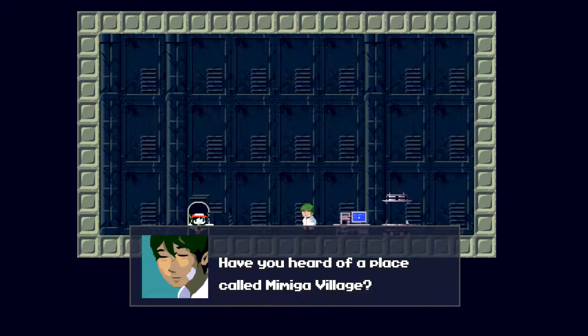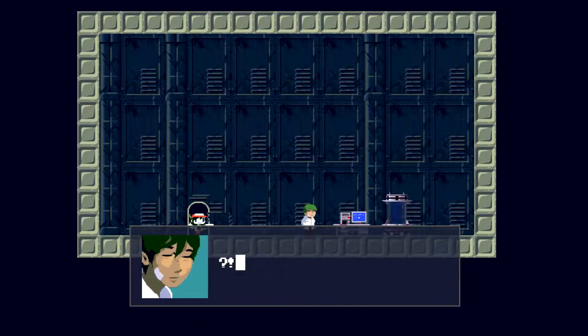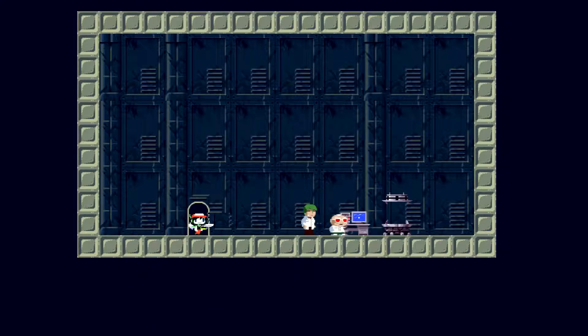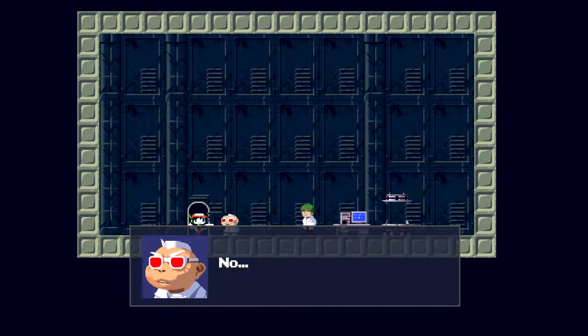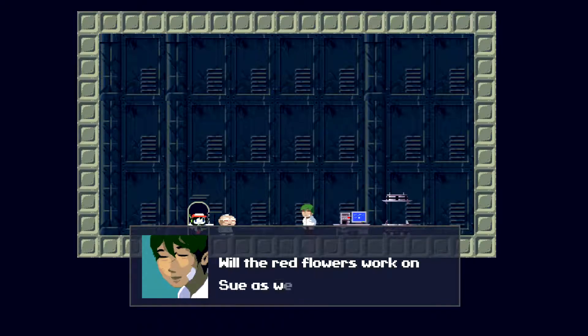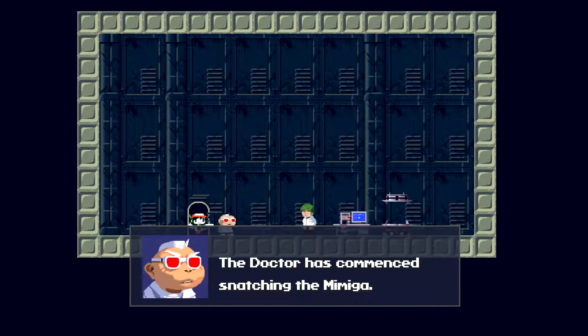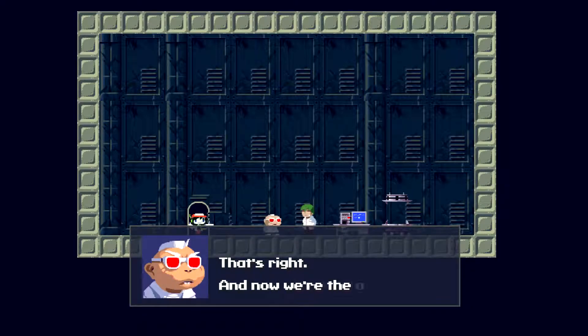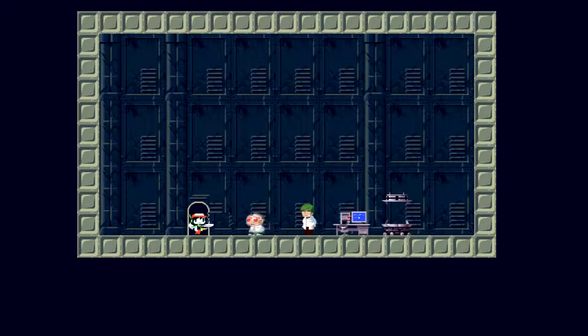By the way, have you heard of the place called Mimiga Village? Yes I have. Let's go — take me to the village. Woah, Professor Booster? The boy will get us there. Do you know him? No. Let's hurry and find Sue. Will the red flowers work on Sue as well? The doctor and the war — we're the only ones who can stop them. Let's hurry back and get to Sue.